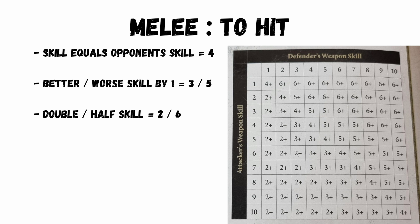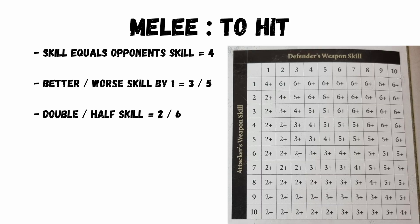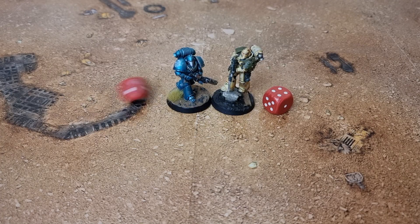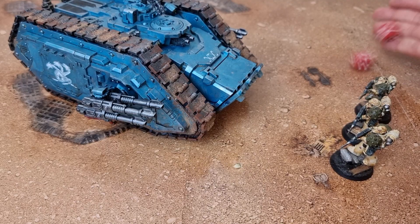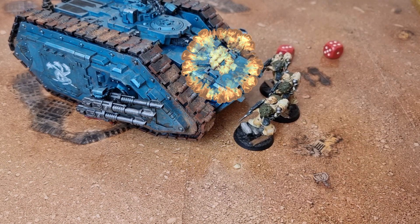This is where things get quite different but quite cool. To hit in melee you compare your weapon skill on your datasheet to your opponent's: if you have the same weapon skill you hit on fours, one higher or lower gives threes or fives, and double or half gives twos or sixes. To wound, if you match values you wound on a four; higher or lower by one is threes or fives; two different gives twos or sixes. Two is the best you can wound on, but if the toughness is more than three higher than your weapon strength you can't wound. Saves in melee are made the same way as in shooting. You can attack a vehicle by charging — the vehicle is assumed to have a weapon skill of one so you'll be hitting on twos — and you resolve the wounding stage as in shooting.